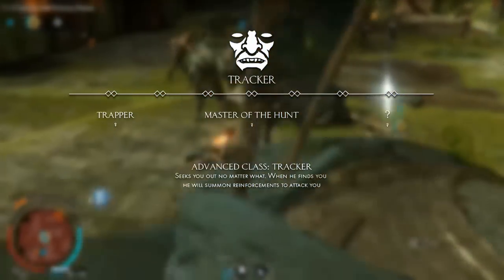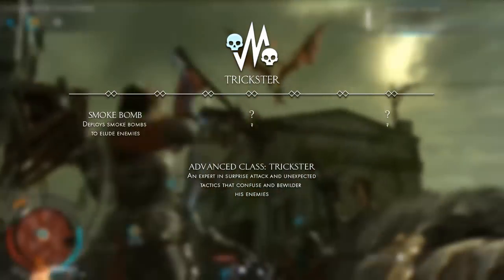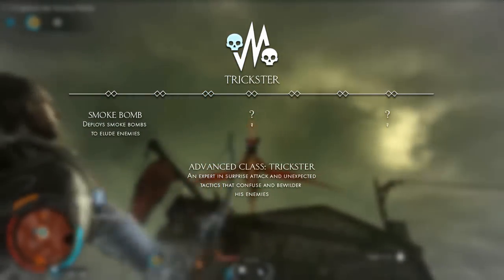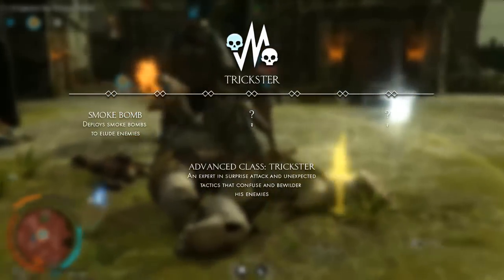The final class is the trickster. His kit revolves around fooling you, using smoke bombs and things like that. The advanced class allows him to surprise attack you and use unexpected tactics to confuse and bewilder his enemies.